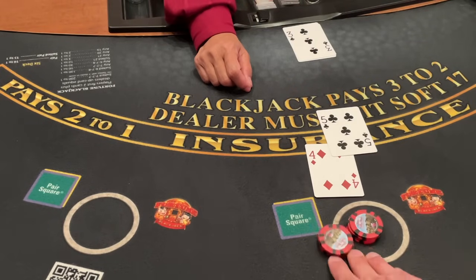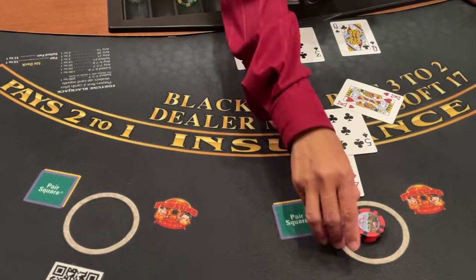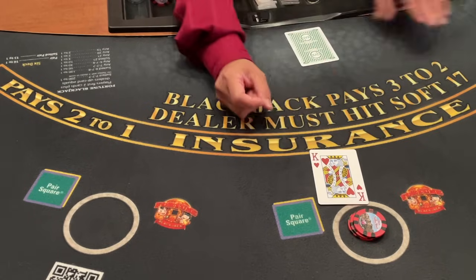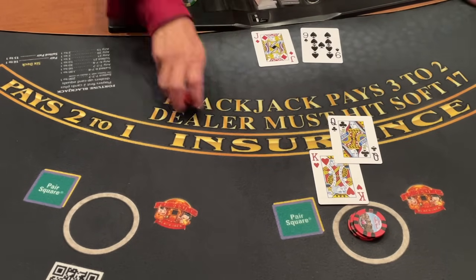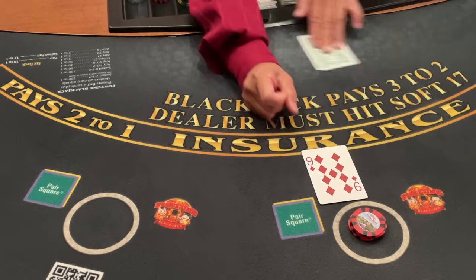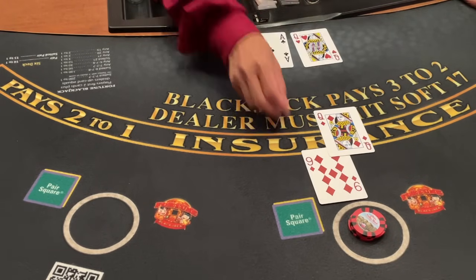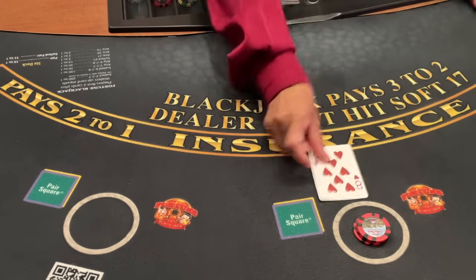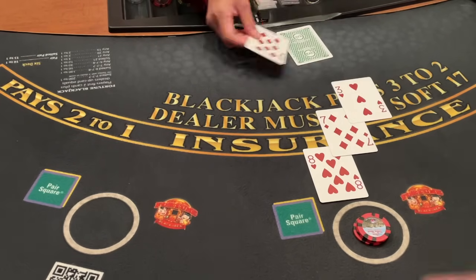Down 300 bucks on that first shoe. With the 200 I have left, I'm going to keep it to one hand — they have an automatic shuffler. Hopefully this one hand goes my way. The way I play: if I get back to 600 bucks, I'm going to stop, because I could very easily lose 200 more and be down 500 for this blackjack session. I double down to start and I have a 20. Ouch — still have a 20.